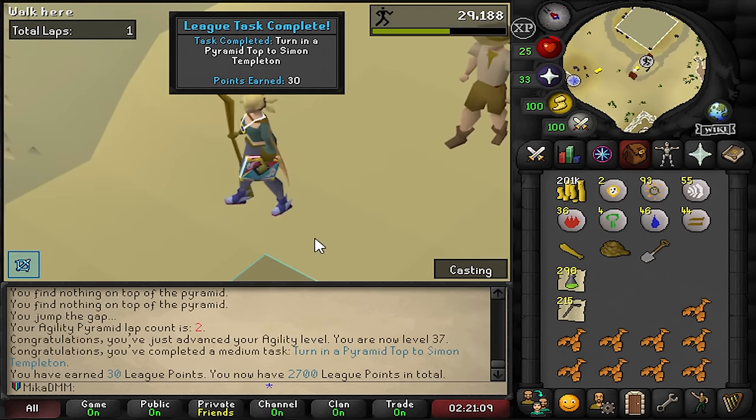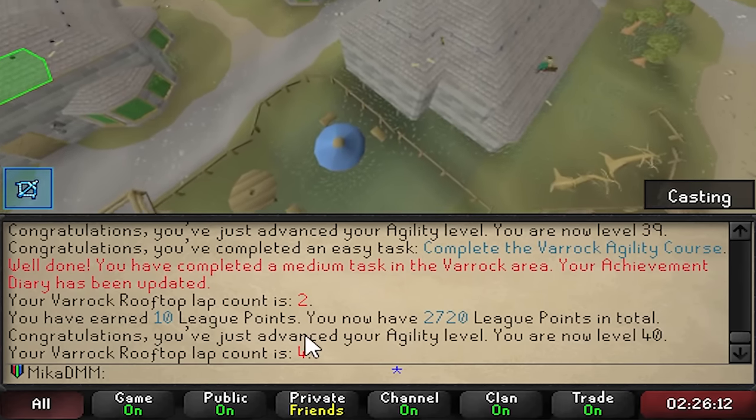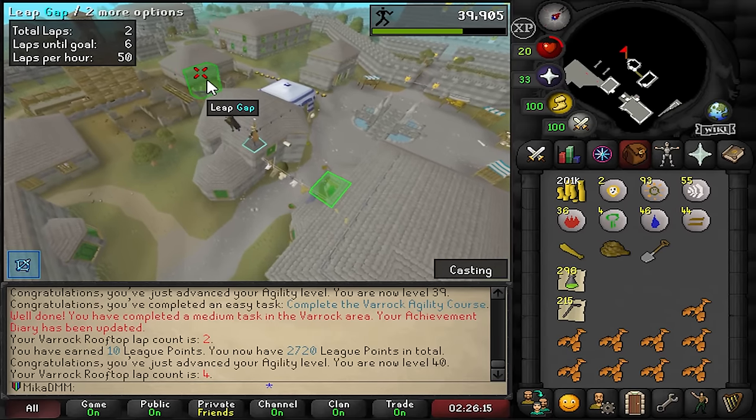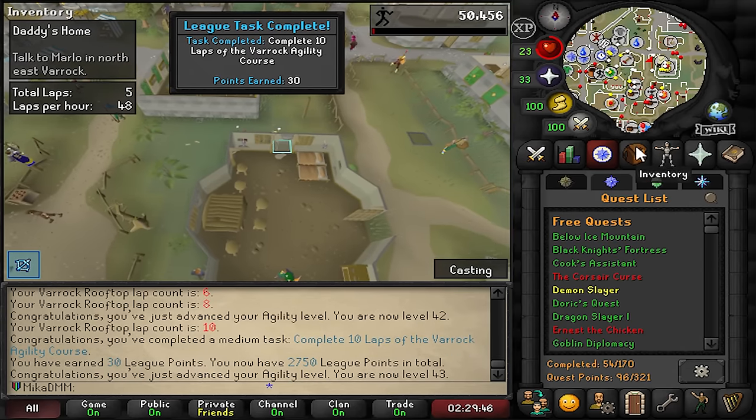Let's run some agility laps next. It says I've done two laps, four laps - every lap counts as two. I need to learn how to read. This is gonna be much quicker. We take those and that is 10 laps. Thanks for 30 points.